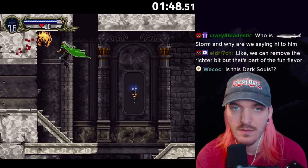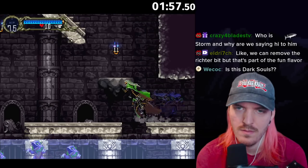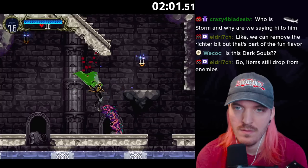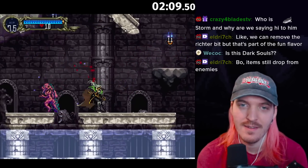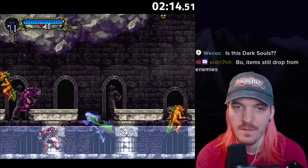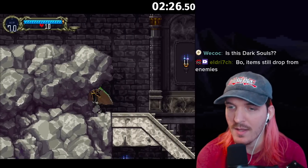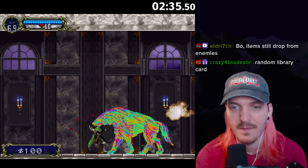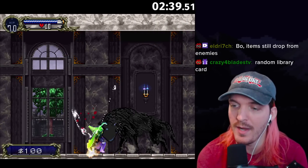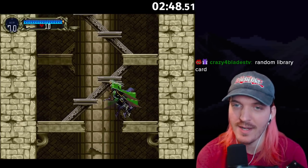Are item drops removed from enemies? Items still drop from enemies. Let's see — give me something good. I'll sit here all day if I have to, I'm breaking this randomizer one way or another. Resist dark, oh that's neat. I won't sit here grinding on enemies forever. A random library card would potentially break things — that's a good point. But I'm sure Eldritch accounted for that... surely you accounted for that, right Eldritch?